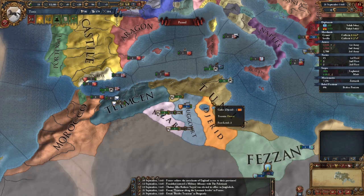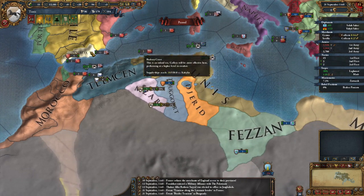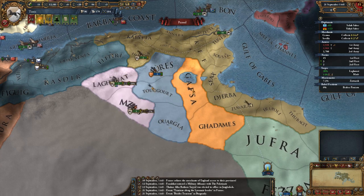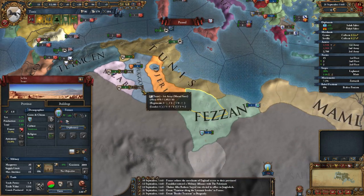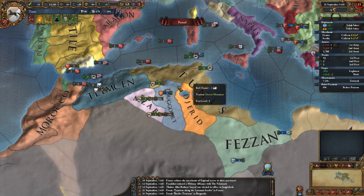Welcome back to the second episode of Sons of Carthage with me, Hydronum. Today we're going to continue on with where we left off. We're going to continue the war here, finish it off, and vassalize these guys. Hopefully we'll pick up some of these guys here as vassals. Some of them have already got some really high opinion of me, so this is good.